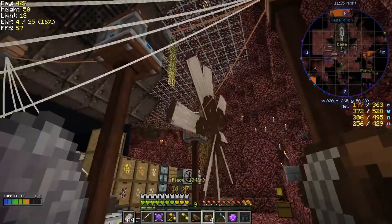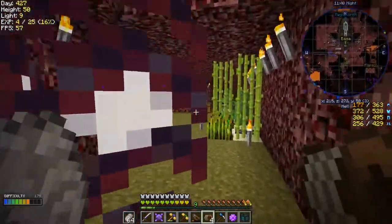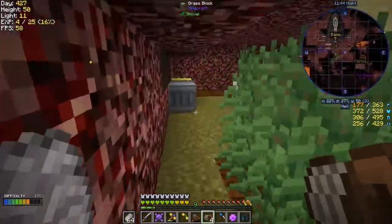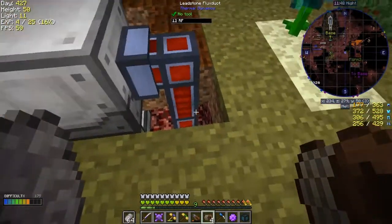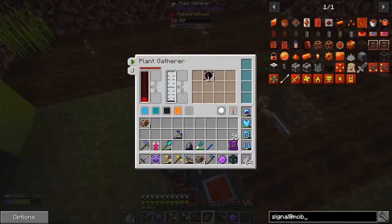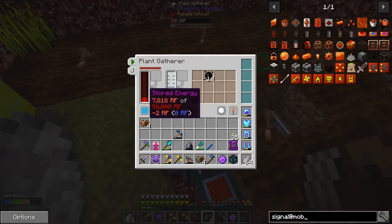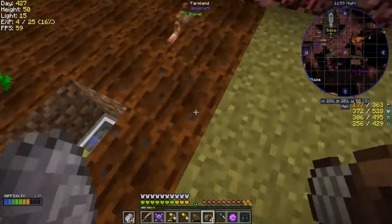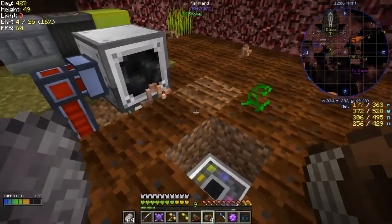The other thing I want to show you is what I've done with the farm. I separated one of those thermoelectric generators and it's taken the power underneath and coming out here. I've already got 14 rubber essences. Let me check the planter — I haven't got a second seed yet but I should get them eventually.